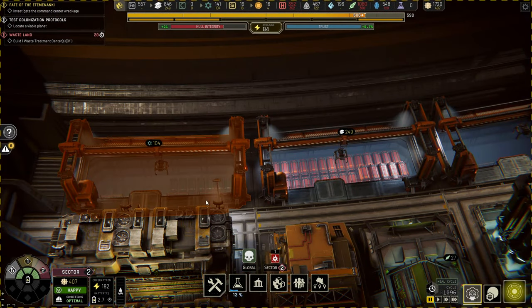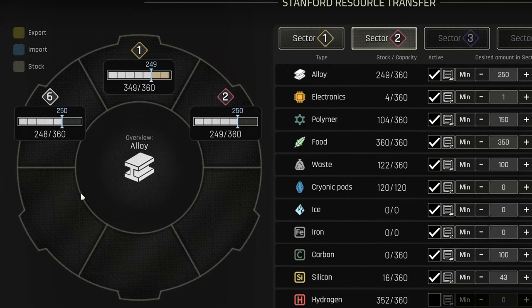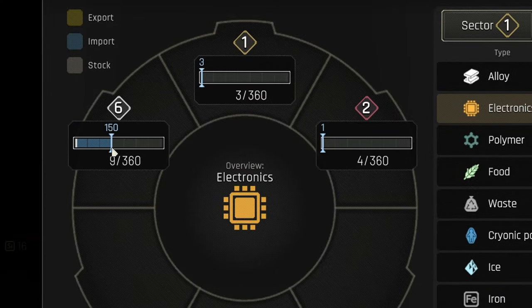Consider adding a sector responsible for storage. It's much easier to control the flow of resources if they go through the main hub. You can swiftly prioritize a consumer sector when you need something anyway.